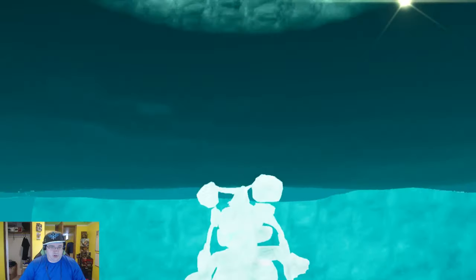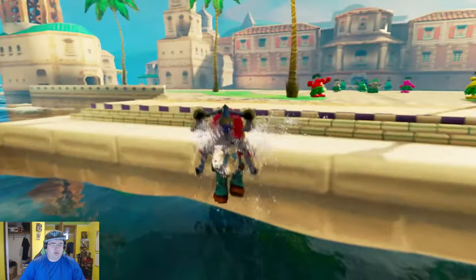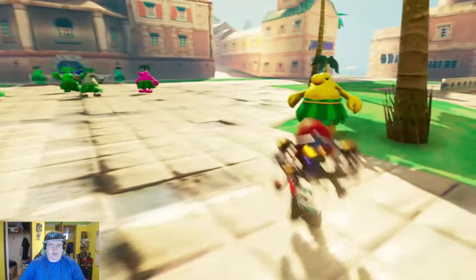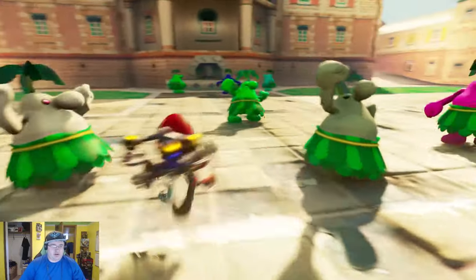Alright, we're almost ashore. Look at those waves. NPCs here — can't interact with them, but they're having a good old party.